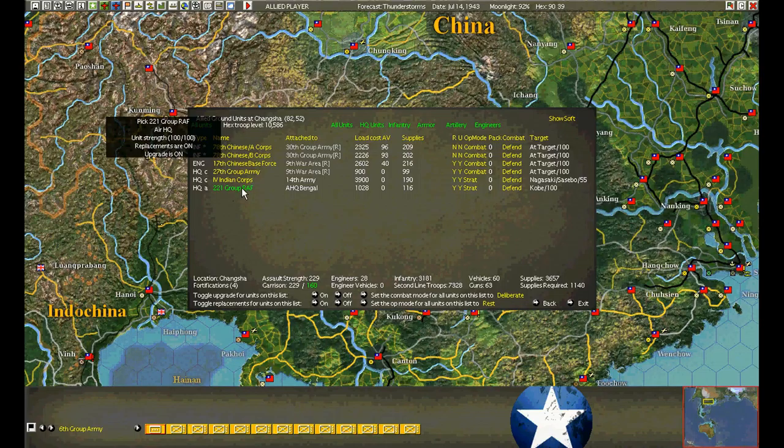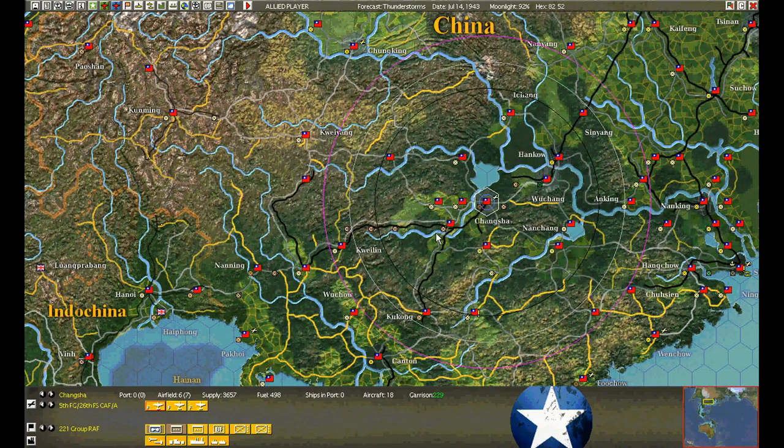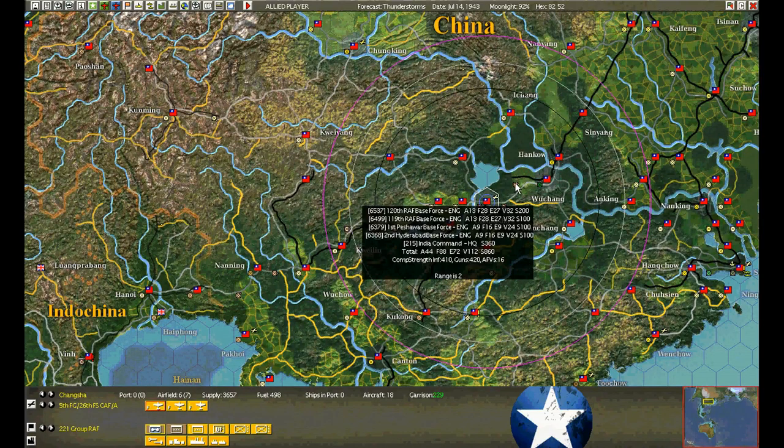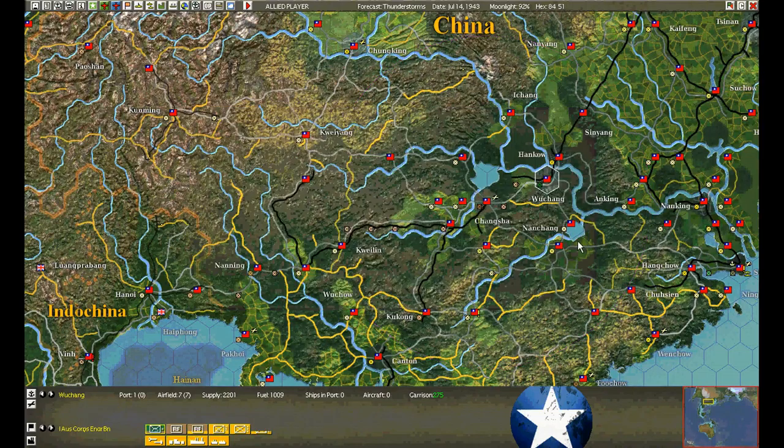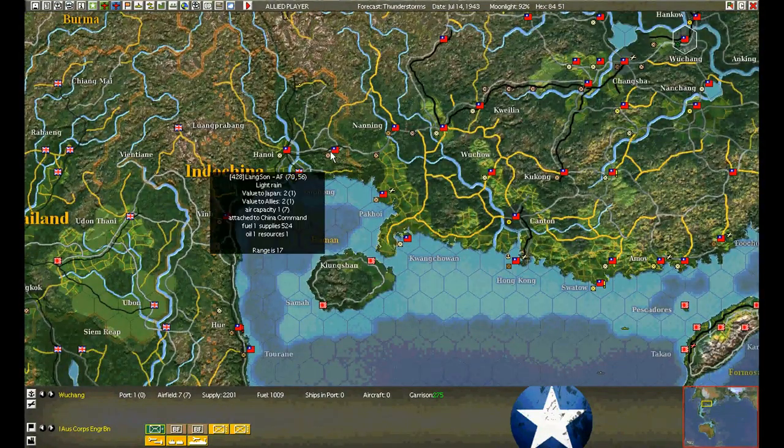We have more headquarters — air headquarters coming through, as well as base forces. Base forces just arriving in Wuchang, already on the rail. I ordered them right down to Fusan instead of stopping at Hang Kao — just go straight on through. Do not pass, go. Do not pick up Chow Mein.